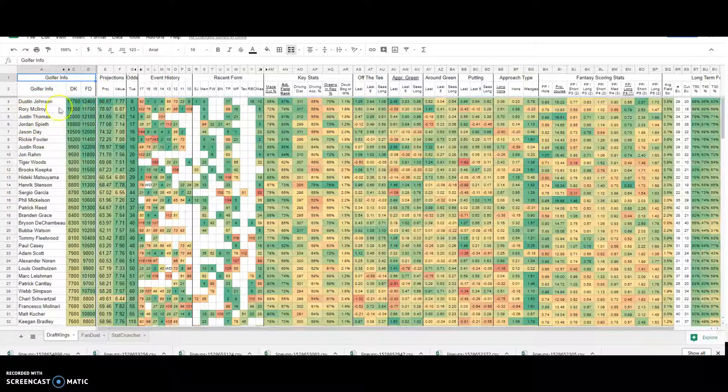Running through the actual research station: here you have your basic golfer info — your names, your salaries on the different sites, and your projections. This is the DraftKings side, so you're going to see your DraftKings projections. We leave the salaries on both sites so you can see which golfers are priced higher or lower and where the values are on one site relative to the other. For example, Justin Rose is fairly cheap on DraftKings, but his salary is the same as Dustin Johnson, the top favorite on FanDuel.